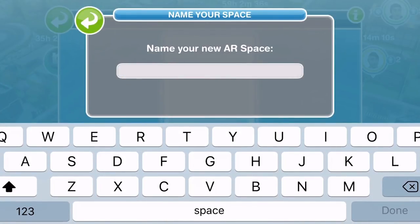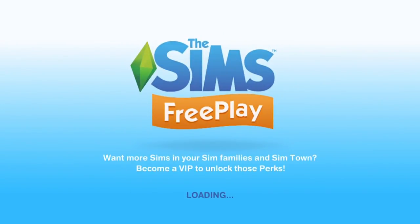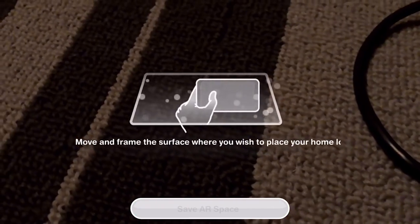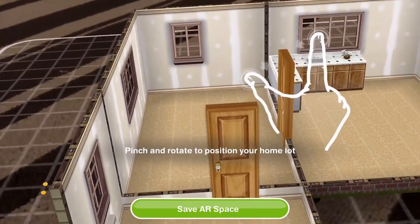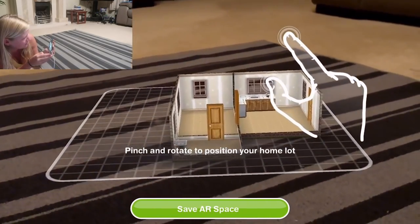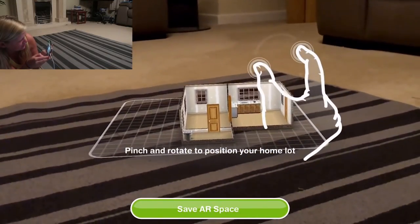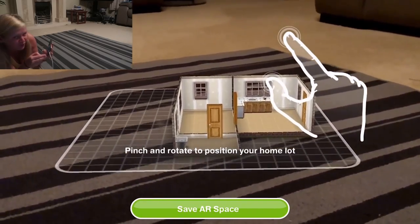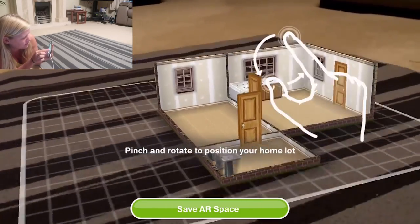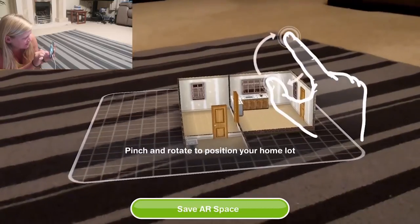Let's do a new AR space — let's name this 'Greenoid', done. It's asking to access your camera. Look at this — I'm on the floor, you can see my living room at the moment. Let's place it down on the floor here. This is insane! Pinch and rotate — oh my goodness, this is honestly the bizarrest thing ever. Let's place it there.